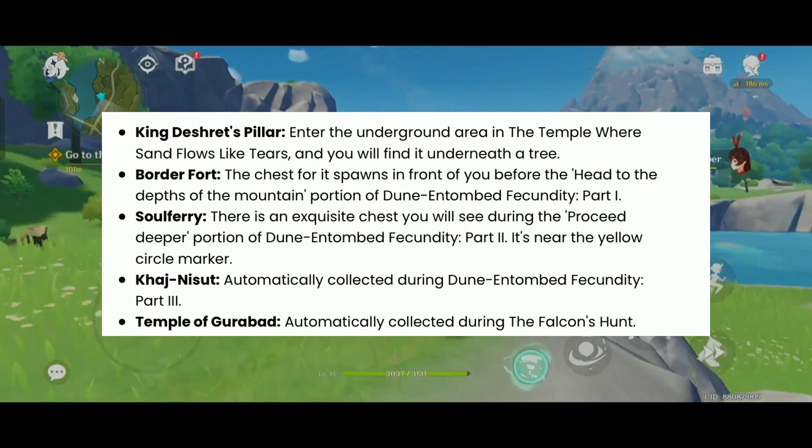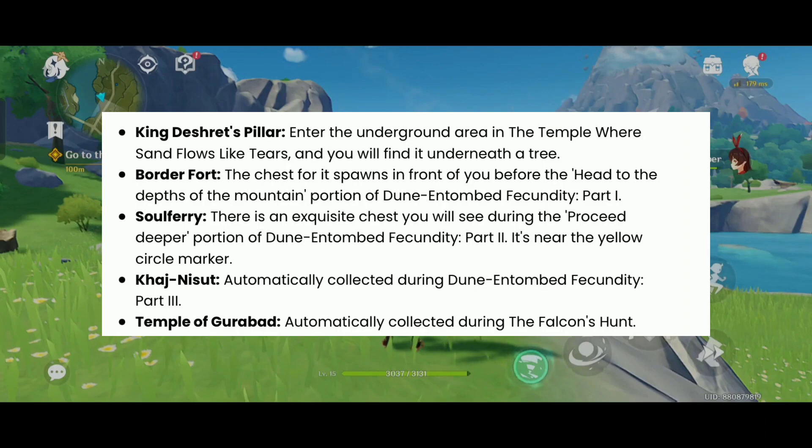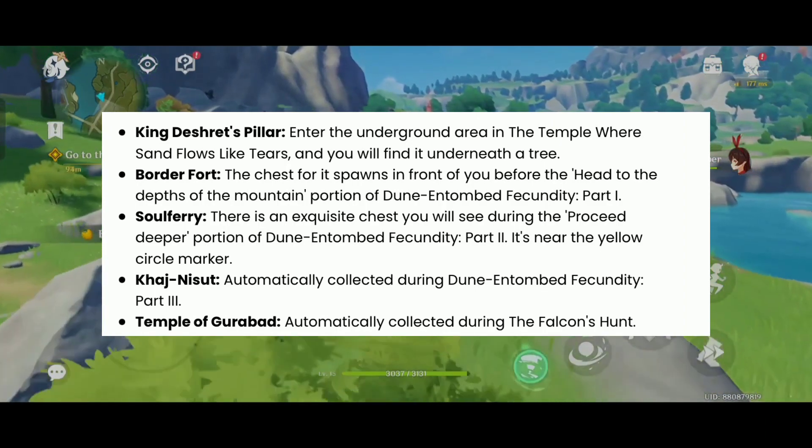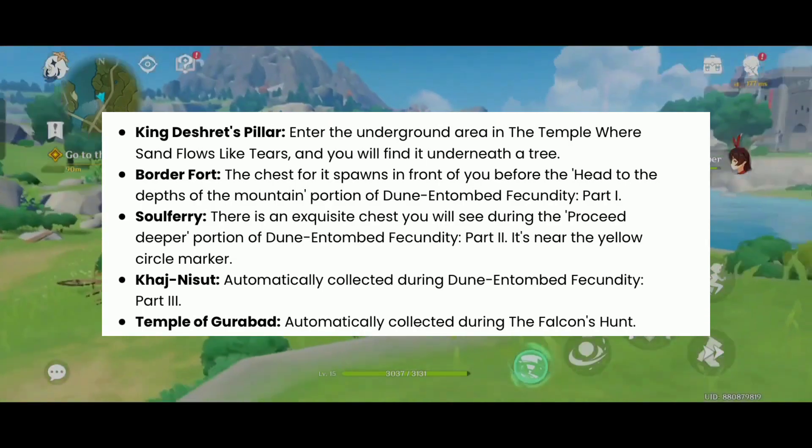It's near the yellow circle marker. Khajni Sight: automatically collected during Dune Entombed Fecundity, Part 3. Temple of Ghirabad: automatically collected during the Falcon's Hunt.